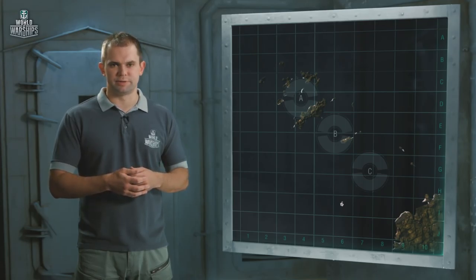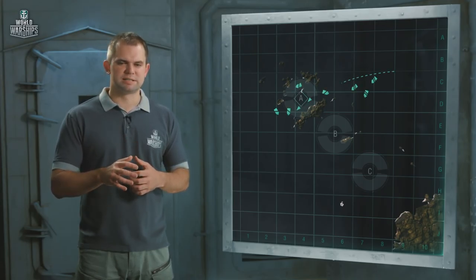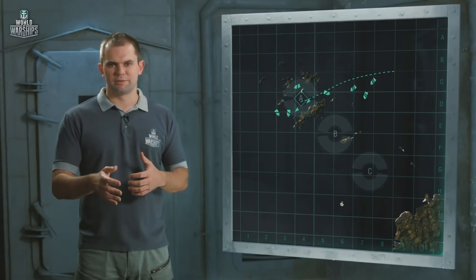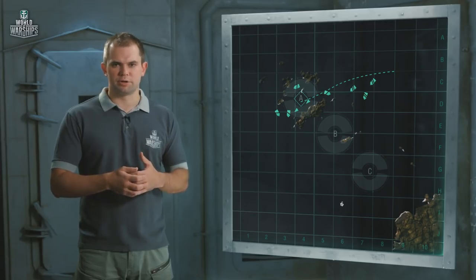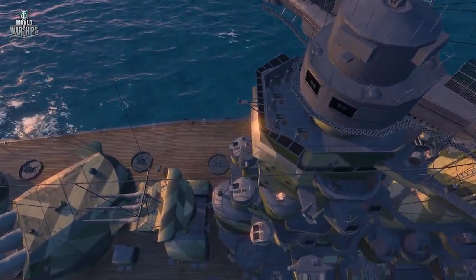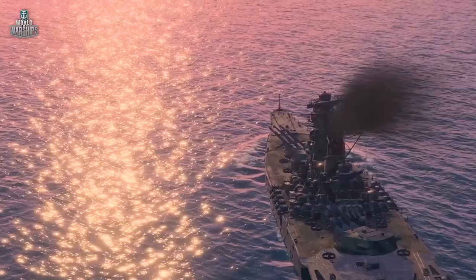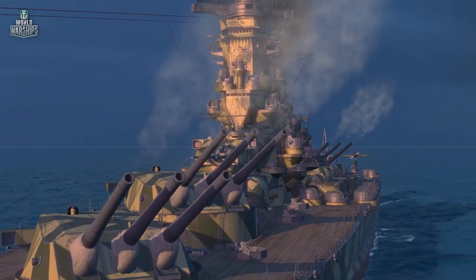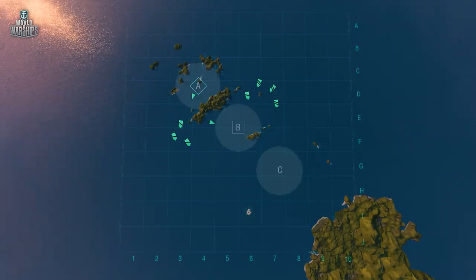The second approach is more aggressive. Your team's light forces swiftly head to the islands to capture Key Area A. Meanwhile, battleships cover their attack and watch for enemies at Area B. By capturing Area A, you will guarantee a regular supply of domination points, as it's much easier to defend this zone afterwards. But this won't be enough to win, so the surviving light forces should get out of cover and take part in the battle for the center.